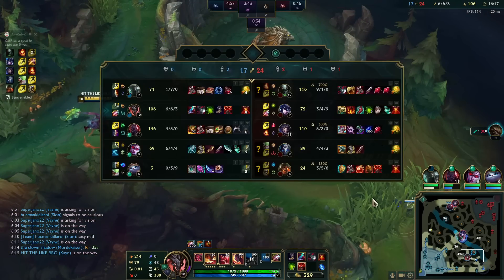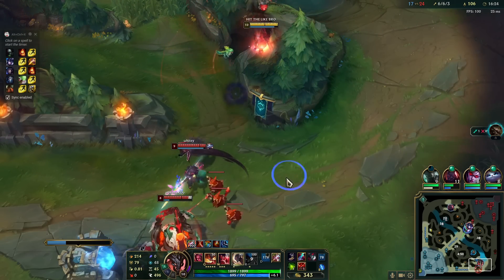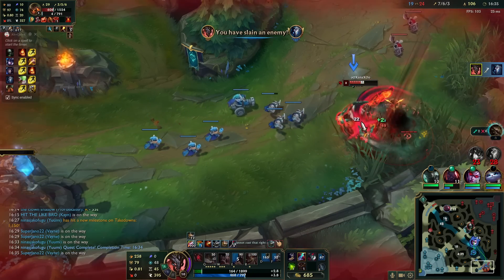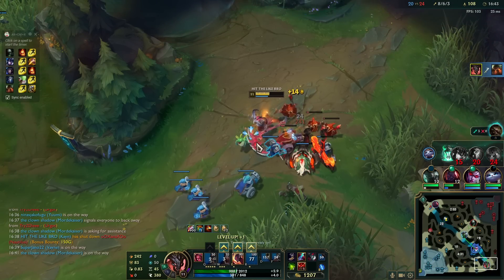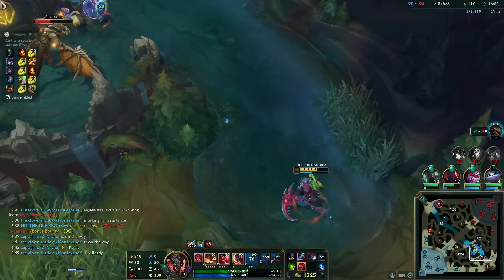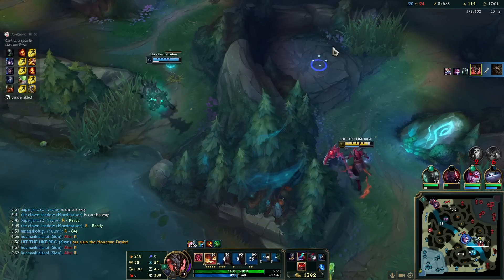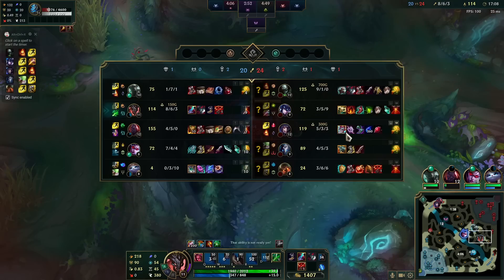We can kill these though, no? There we go - easy as that. Now let's get the drake. Perfect, should be without problems here. Mountain drake is gonna help us quite a bit. Get the blue. How do you like invading now, Sejuani? How do you like it now?